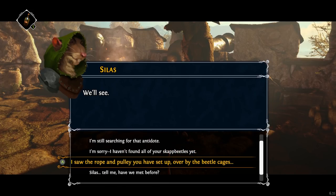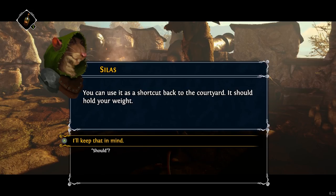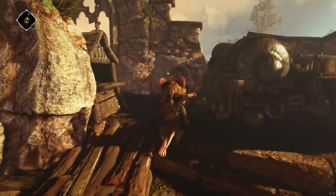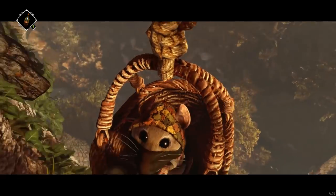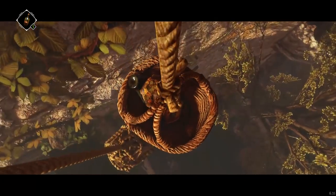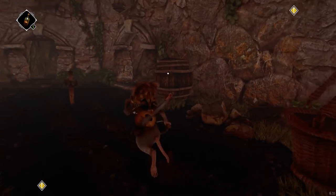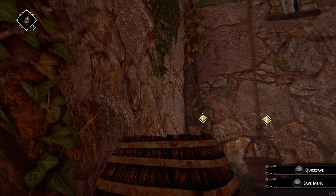I saw the rope and pulley you have set up over by the beetle cages. I use it to bring up supplies from the garden — you can use it as a shortcut back to the courtyard, should hold your weight. Now it's functional. It's so cute — I'm a mouse in a basket. It's here — that's even more perfect. Look at how convenient this location is. This garden is like my hub — I almost kind of wish I could make a base of operations in here.